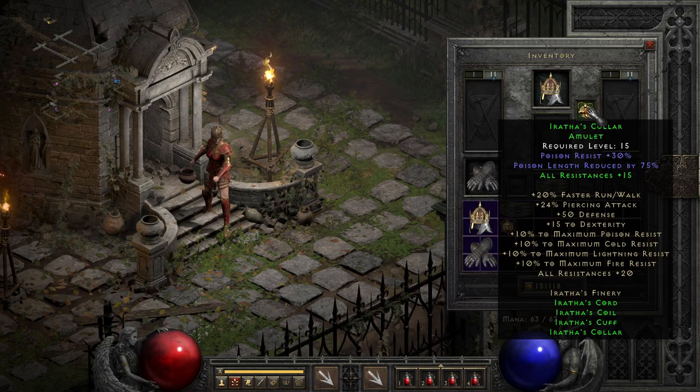On the amulet, we have our poison resist and poison length reduction, which are nice, but not as impressive as the helmet. Though when paired up with any other individual part of the set, it makes up way more than that with a 15% resist all, which is a lot better. Like every other part of the set, this is competing with other set amulets that drop, so it makes it a bit more difficult to find, and it has to compete in slot with several other good options, though for level 15, it definitely holds its own.